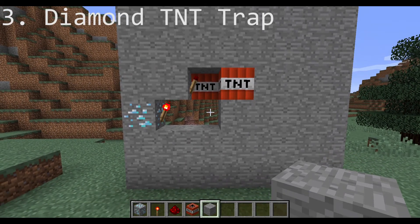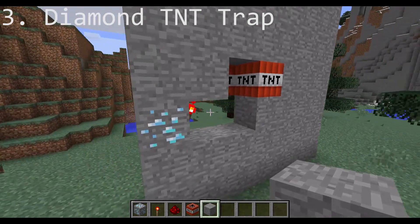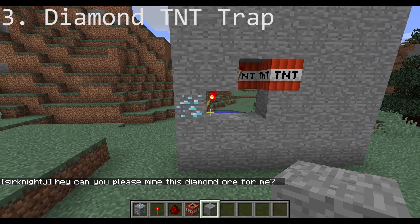Set up the trap you see on the screen. There are two torches and you can add as much TNT as you want. Then ask your friend to help you mine the diamonds.